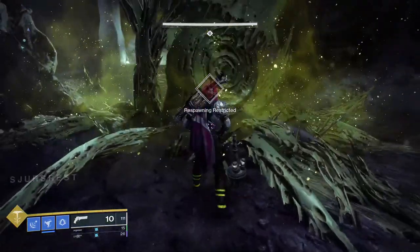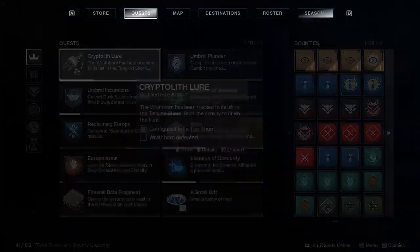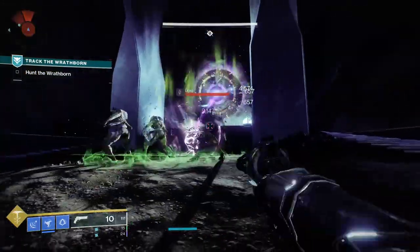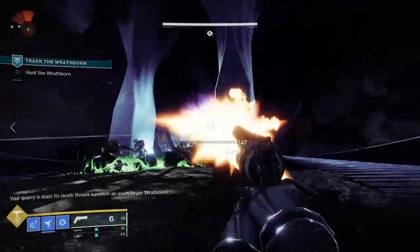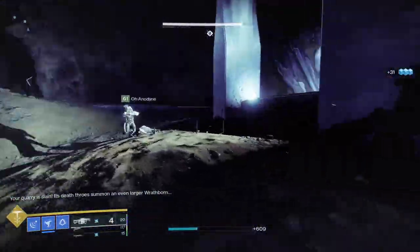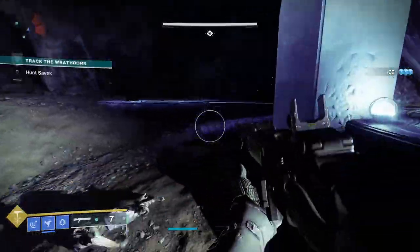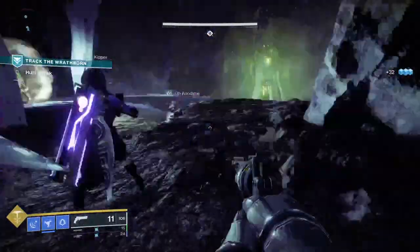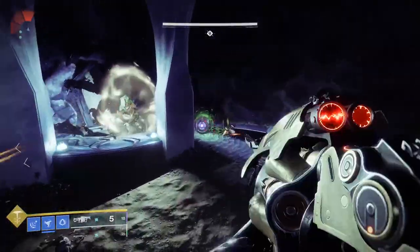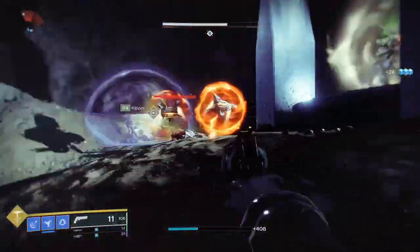Now you're in the end game of the Wrathborn Hunt. Finish off the weak boss, and with their death you shall summon the true boss, who will of course be damage-gated. Wait for the major health bar enemies to show up — they should be glowing green. Kill them and stand in the green glow, and you have just de-shielded the big boss. Standing in the green glow gives you a weapon damage buff. When the Wrathborn is dead, collect your reward on their body — congratulations, you just did a Wrathborn Hunt.